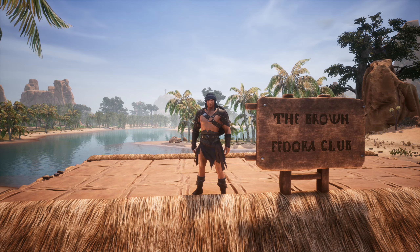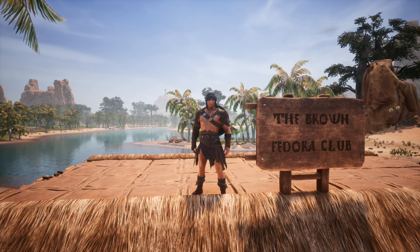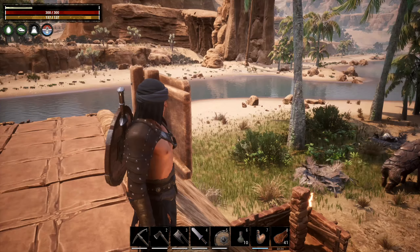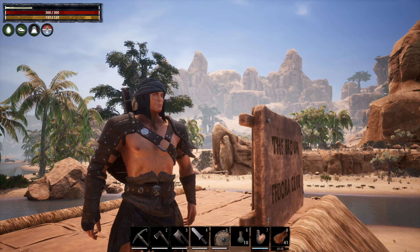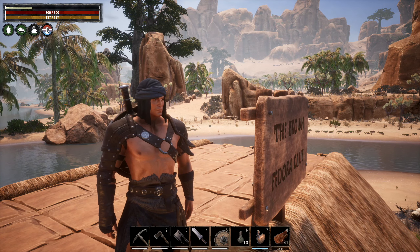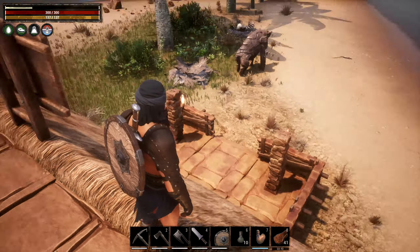Howdy folks, welcome back to Conan Exiles. We're here at the Brown Fedora Club - I discovered I can make signs. Today we're going to upgrade the armor, and then I think I'm going to move. I want to see if I can maybe make a treehouse - there's a giant tree I spotted while exploring, with a nice big flat part up there.